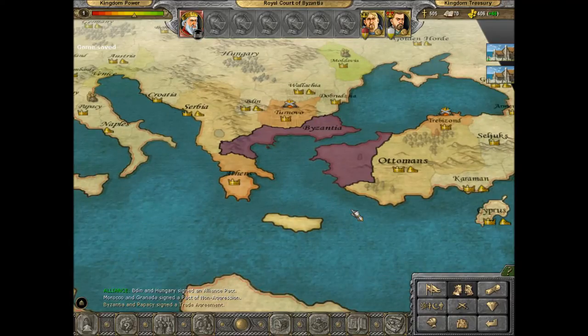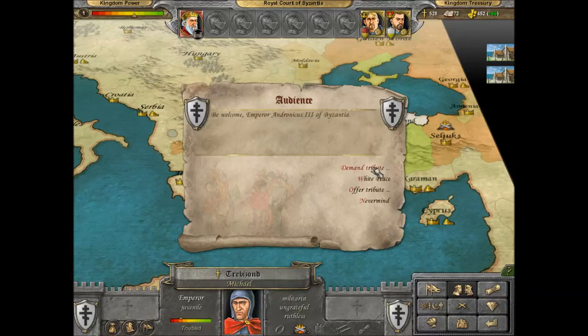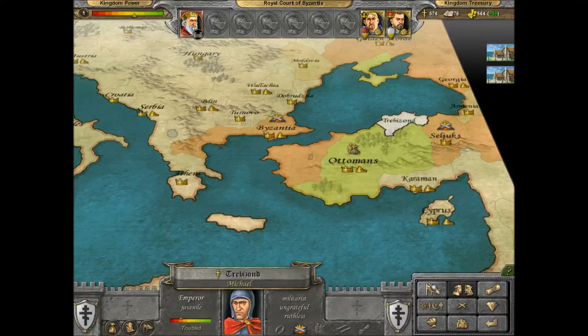The intention right now is to make Trezibond my vassal state, which isn't going to happen yet until we beat them in a few battles, but I just wanted to demonstrate that. You can speed up the game by hitting the times-ten button.